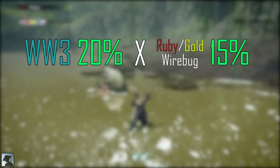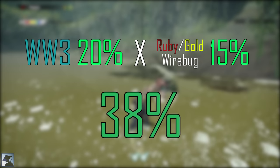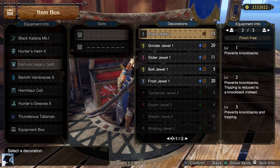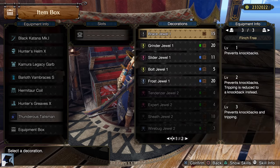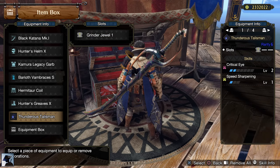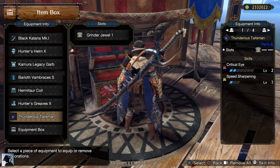Wirebug Whisperer is a 20% boost, while the Gold or Ruby Wirebug gives a 15% reduction on the cooldown. They stack, so the total reduction is about 38%, which is extremely good. As for the other slots, we want to get Weakness Exploit to level 3, so we need 3 Tenderizer Jewels. In the last level 2 slot we can use an Expert Jewel to increase Critical Eye to level 3. In the level 1 slots, I would personally use Grinder Jewels. Lastly, if you have some good charms, I would use a Critical Eye Charm or a Critical Draw one.